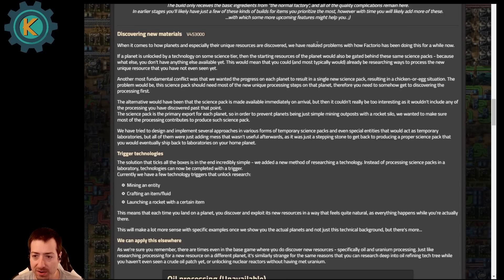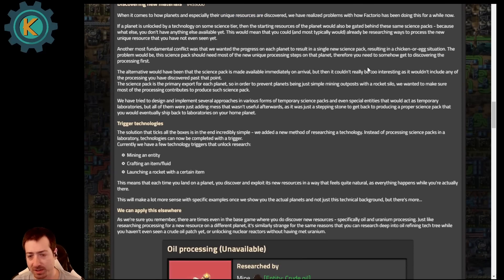On to the new news — discovering new materials. They've found problems with how Factorio has been doing planet and unique resource discovery. If a planet is unlocked by a technology, that means the starting resources of the planet are also gated behind the same science packs. So let's say red, green, and blue science are all you need to get to the first planet — well, of course you can only research how to get to the planet with blue science, but then you can research ways to process the new material that you haven't even seen yet. And so that doesn't make sense. They wanted the progress on each planet to result in a single new science pack, but they get into a bit of a chicken-or-egg situation — do we do the science pack first or the processing steps first?